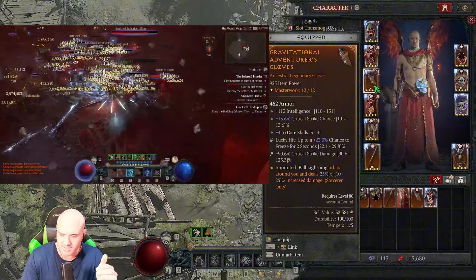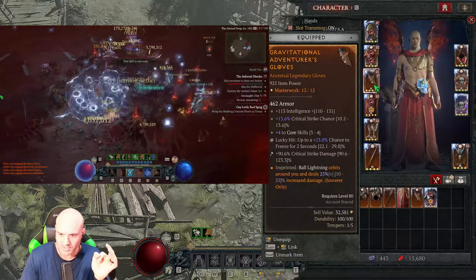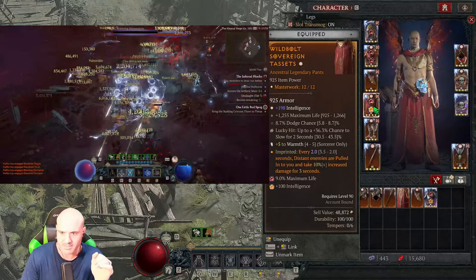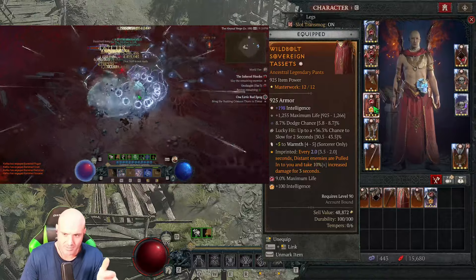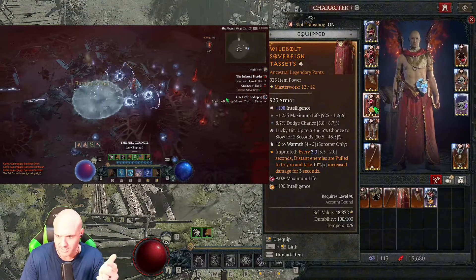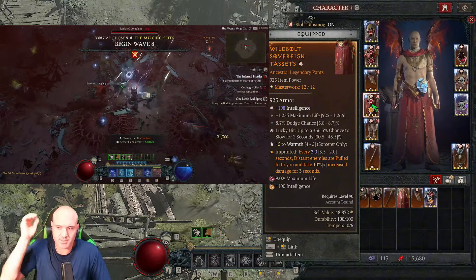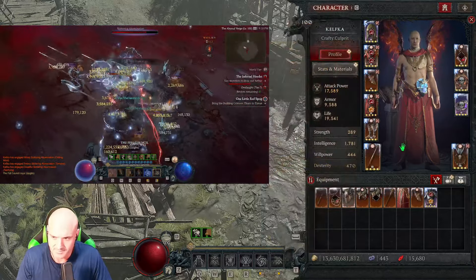On the gloves, these are mediocre — you want attack speed instead of intelligence because it increases ball lightning damage. You want critical strike chance, core skills, freeze on lucky hit, and crit strike damage. On the chest I have the Wild Bolt aspect, pulling enemies together and doing more damage. I like Warmth for health and chance to freeze. The reason you want freeze is because we're using Hoarfrost in this build — Hoarfrost makes you do more damage to frozen enemies so you kill faster.